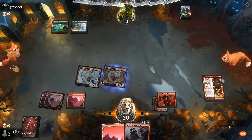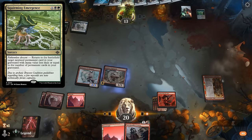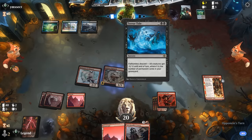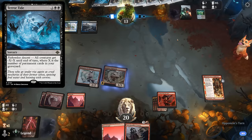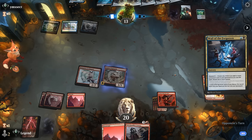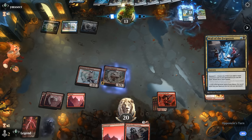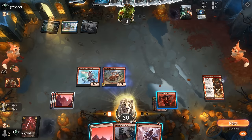This might be a Squirming Emergence deck trying to fill the graveyard. The Terror Tide is going to be effective once we get to four mana — already three lands in graveyard. Now a Whale of the Forgotten going for a bit of card selection. And there's the Squirming Emergence. We'll Shock the draw.